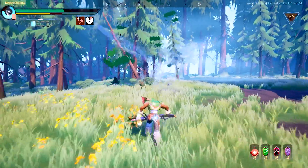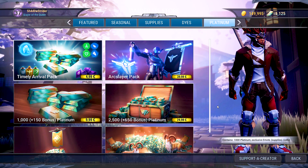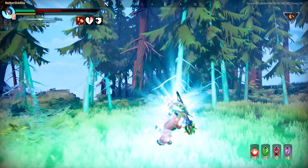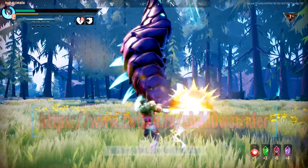I also forgot to mention Kolshai in this group. You can support me in both the Dauntless in-game store and Epic store by using my creator code shadowstrider — written with a zero. Just input it in the support creator field whenever you make a purchase. I also stream gaming and music composing on Twitch, link is down below.